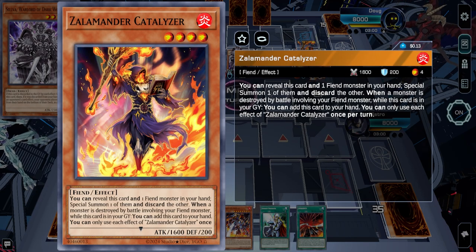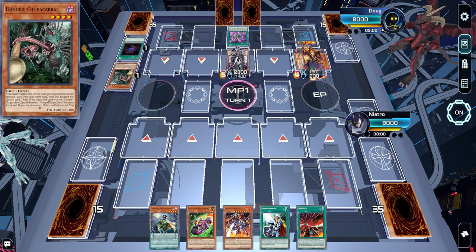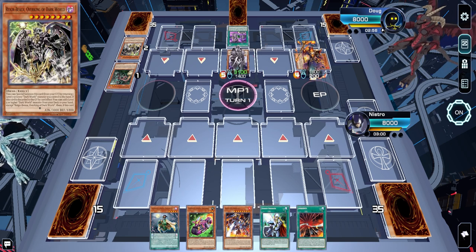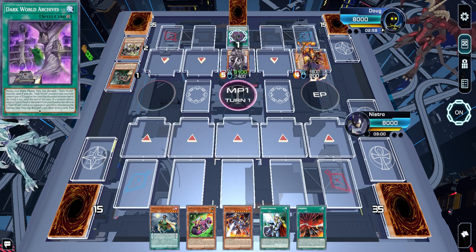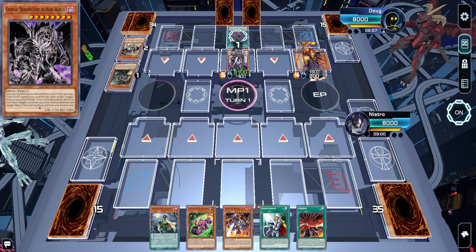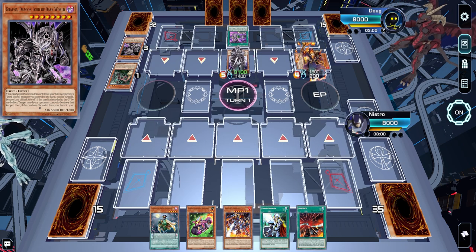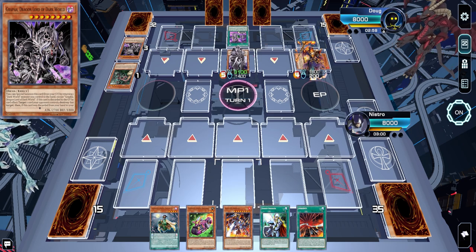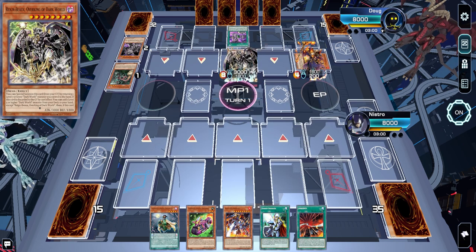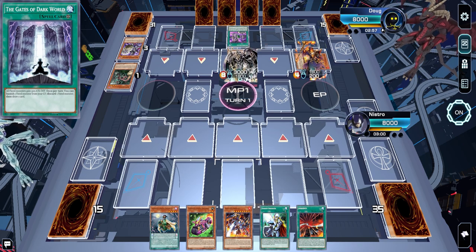Look at this guy — discard one fiend monster, special summon, discard the other. Alright, Archives. Am I going to get Silver looped? I hope not. I gotta just let this guy do his thing because I don't have any interaction. We're gonna be sitting here until he's done. Nice, it's Dark World — Rainbow Gates of Dark World.